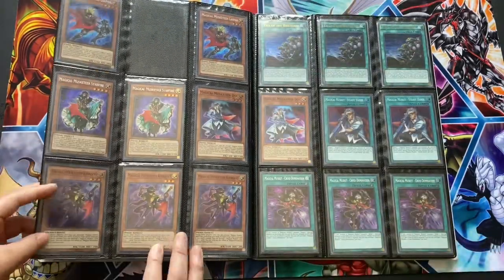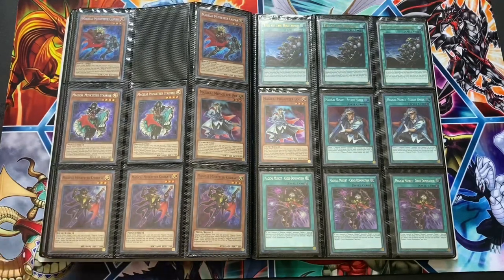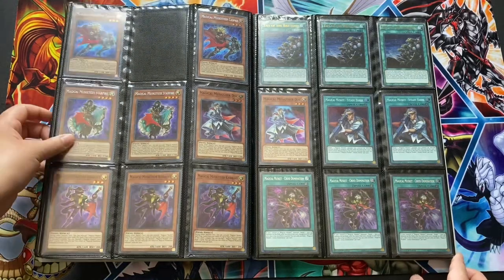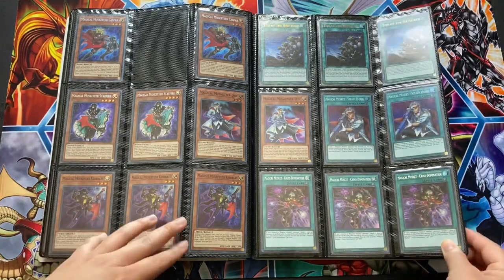Next we have Musketeers. This is also one of the decks I ended up picking up and I really didn't like the play style of it. The only card I managed to get rid of was the one Caspar, which is fine because it got reprinted anyway.